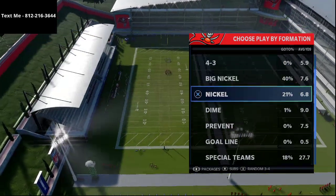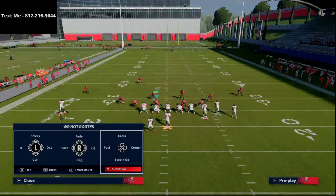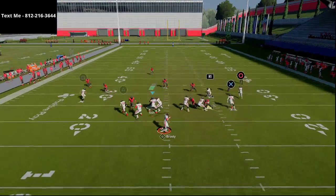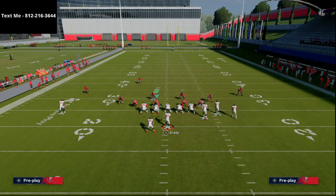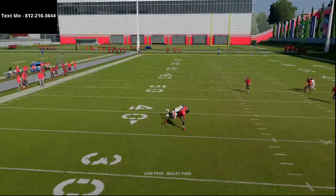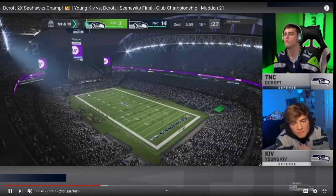Very good read. I just want to break this down one more time because this route concept — you haven't seen this a lot — but I think you're going to start seeing it more out of bunch. This is one of Kiv's main plays that he goes to over and over again. Smash return — he's going to zig Godwin, take the outside guy, put him on a fade to run off the zones, and then he's got that little shoot flat route. DeCroft was running man-to-man, so because of that, the user went to the right and Kiv was able to just check it out — a little lowball in route. You can lowball that route and typically have pretty good success with it, especially when you have the good route running that Kiv was able to have.